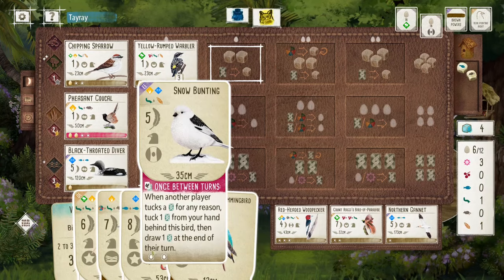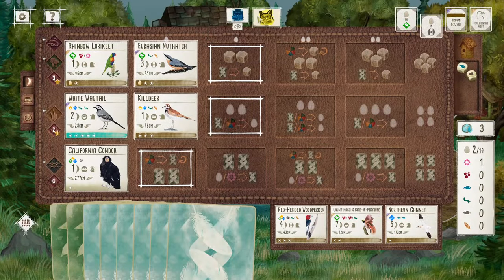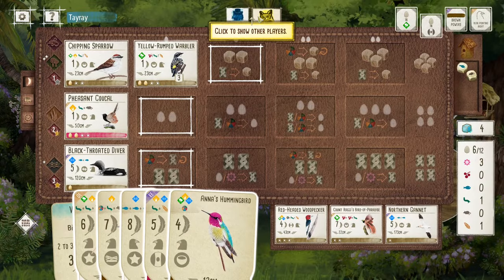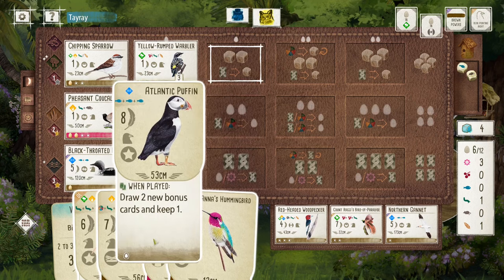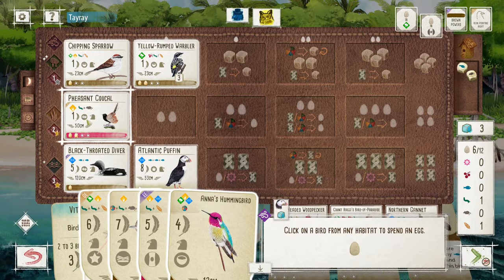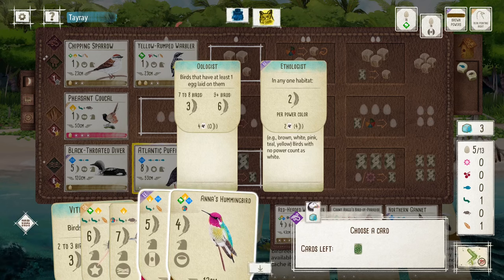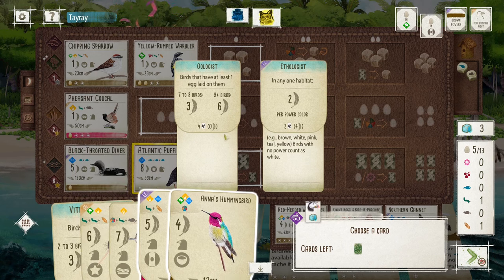Should I play Snow Bunting now? Is it too premature? Or maybe I should play it after playing some tugging bird. Maybe I'll play the Puffin and see what bonus card I get. Ithologist — I guess Ithologist is better than Oologist with my setup. Six points. I think I can get to six points with Ithologist and maybe more.